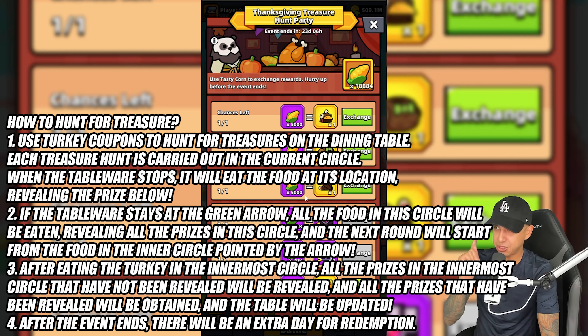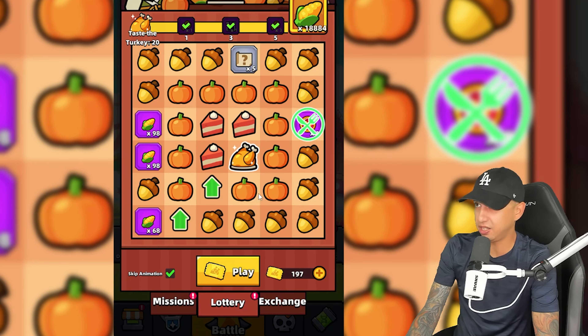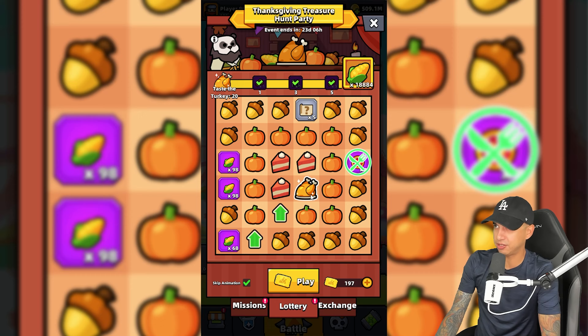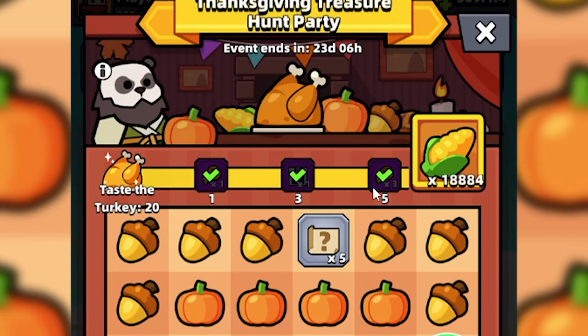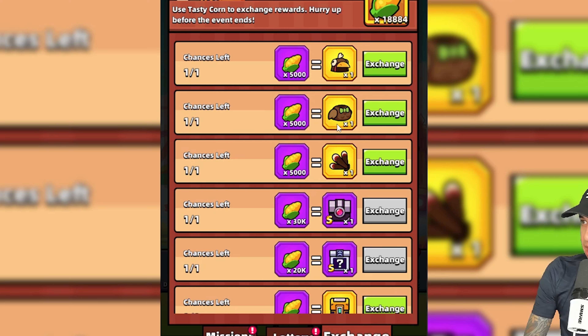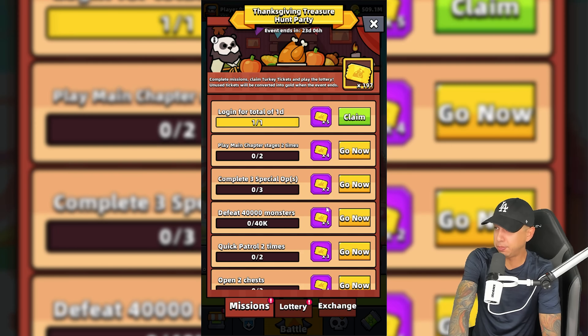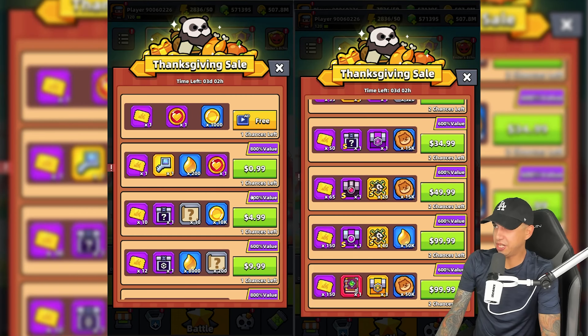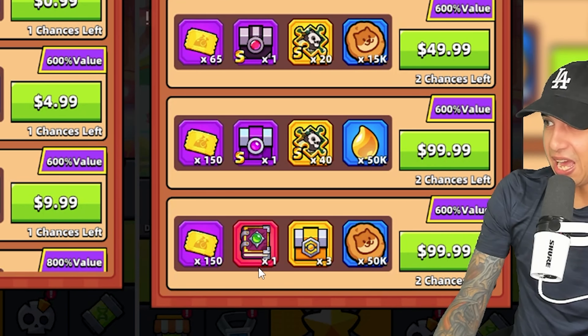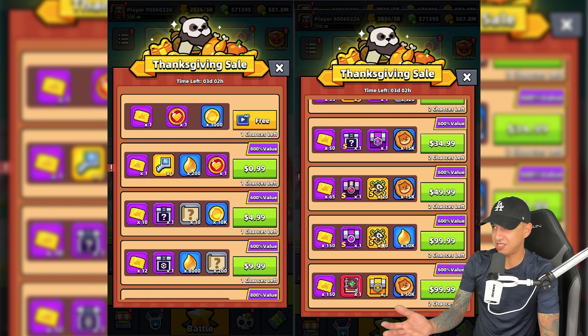When the event ends, there will be one extra day to redeem rewards. Here's the Thanksgiving Treasure Hunt Party Board — or the dining table, as they call it — and we are trying to eat turkey to get rewards. We can unlock rewards up top depending on how many turkeys we eat, and we can collect corn to exchange for rewards, including a really cool Thanksgiving outfit, S-grade gear, and even the new collectibles. We can also purchase a collectible and Master Yang shards during the Thanksgiving sale. Master Yang will be available on the season pass as well, so you can also get shards here.